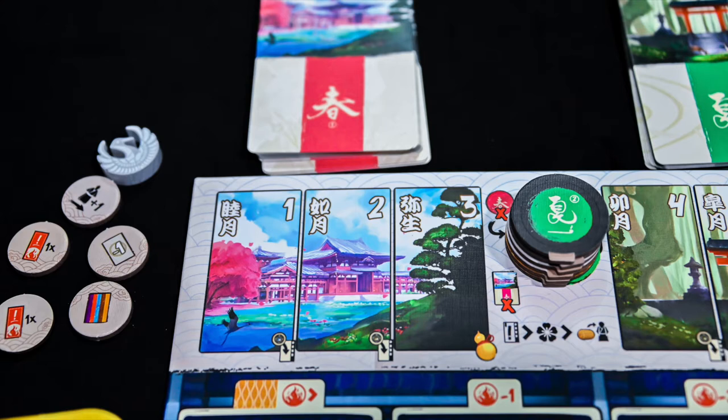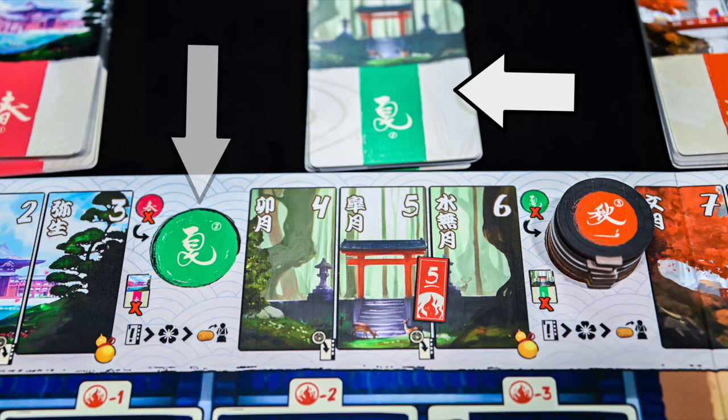With each new season, you will remove any leftover characters who were not hired, and any fish, pipe, and tobacco tokens not collected that season. At the start of the new season, new character cards will be drawn and new season tokens will be placed onto the board.